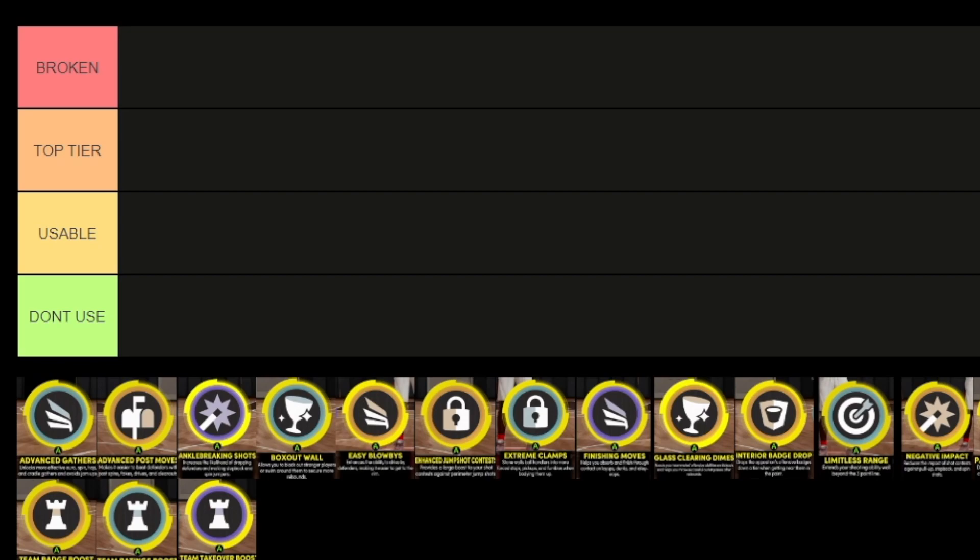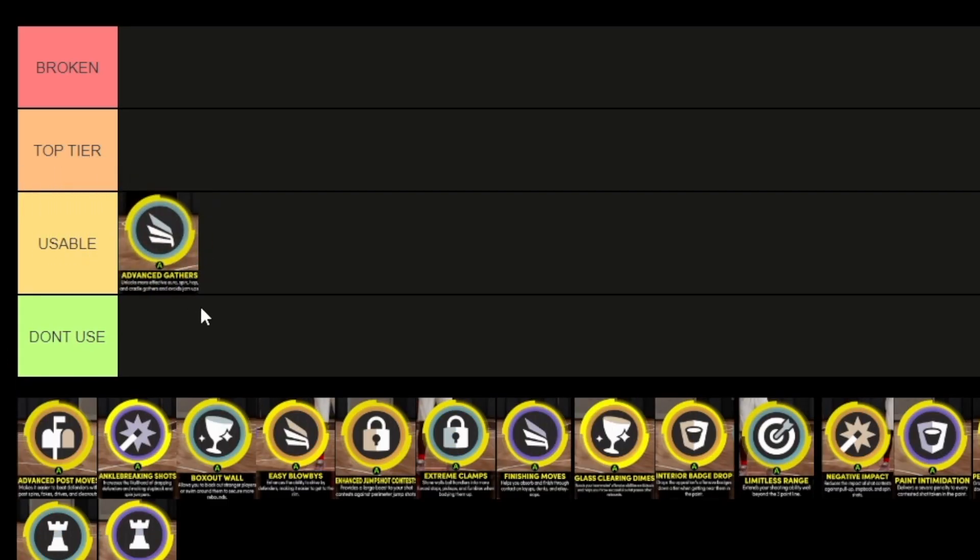Like, Playmaker Takeover — on Current Gen you get Ankle Breaker, but that's now just Shock Creator. That's another thing you can still do on Current Gen, but they strictly have it towards Shock Creator Takeover on Next Gen. When it comes to Slasher Takeover and Advanced Gathers, I think this is a usable Takeover. It's pretty much Fancy Footwork, but the Takeover. That's a good take, but besides that, I think there are better options.